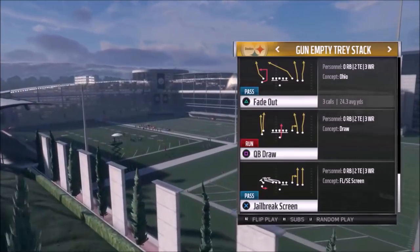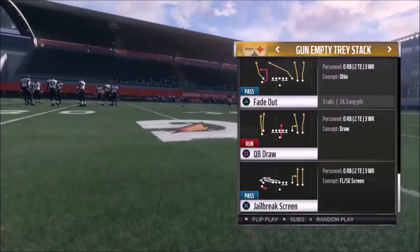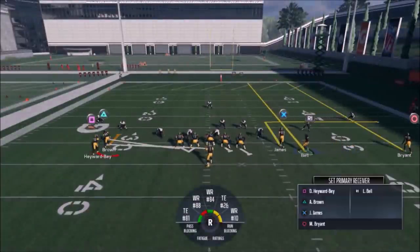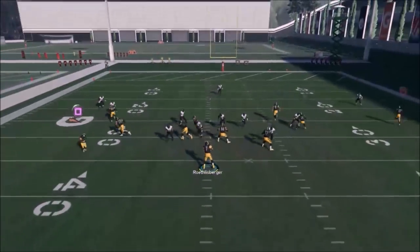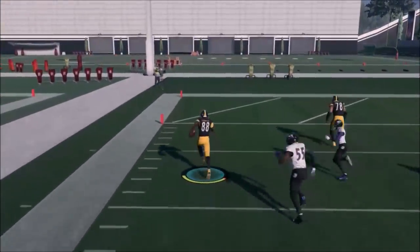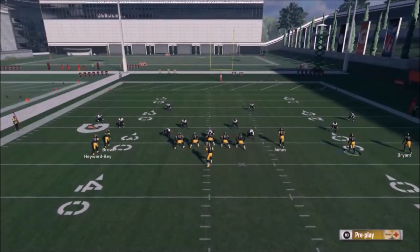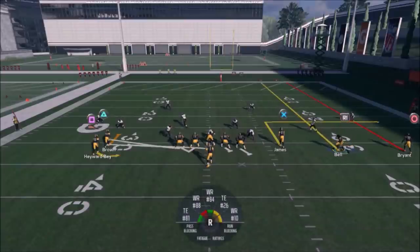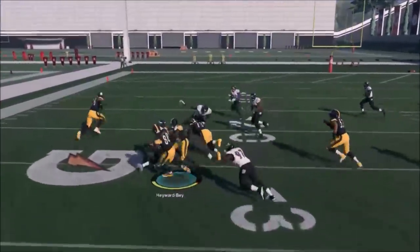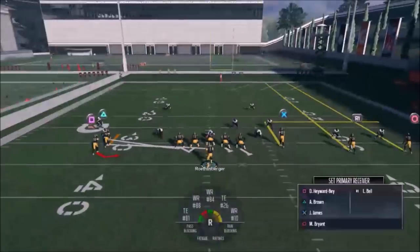Another really good play out of this formation that doesn't have a lot of adjustments is the Jailbreak Screen. The only helpful adjustment here is just making some sort of fake motion to get your opponent paying attention to the other side. There's really only one route good enough to throw to, but look at how incredible the blocking is on these jailbreak screens — pulling linemen and everything. The fake motion just gets your opponent to pay attention to the other side so they're hopefully not watching for the screen. The linemen pull out and it sets up beautifully — jailbreak screens are really hard to stop this year.